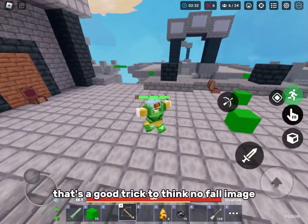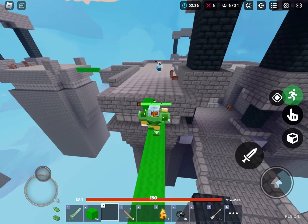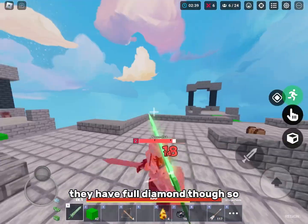That's a good trick to take no fall damage using a slime block — I think everyone knows that. They have full diamond, though.